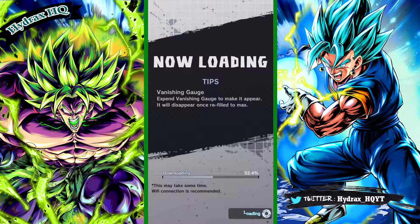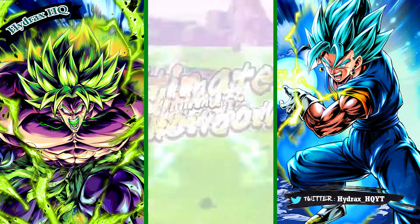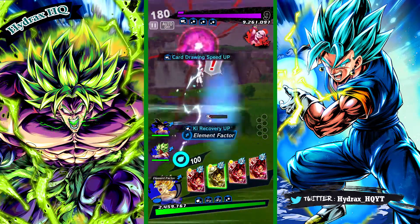We were using a Super Saiyan team with Zenkai Bardock, LF Broly, and Support Saiyan Saga Goku just to give a little bit of extra support, because our main damage dealer will be Broly with the crit buffs from Bardock.